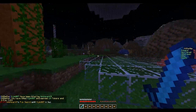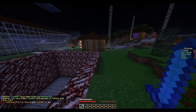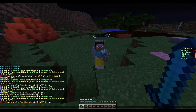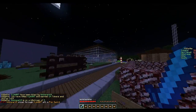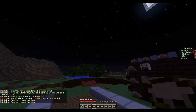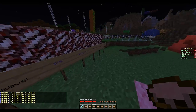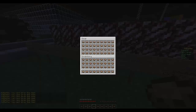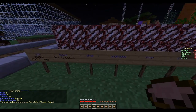If you look here, there are cool messages showing how much experience, tokens, and other things you've earned. I'll reach the next level very shortly. Right-clicking the soup sign lets you get more soup. You can also check your stats to see your kills.